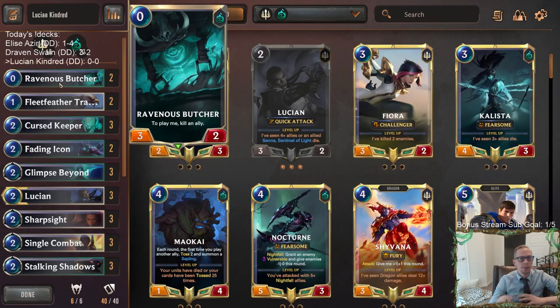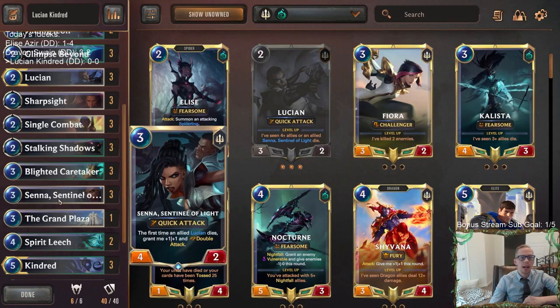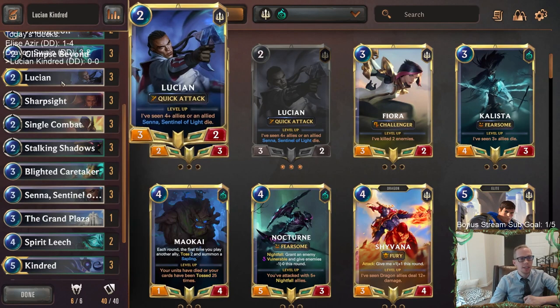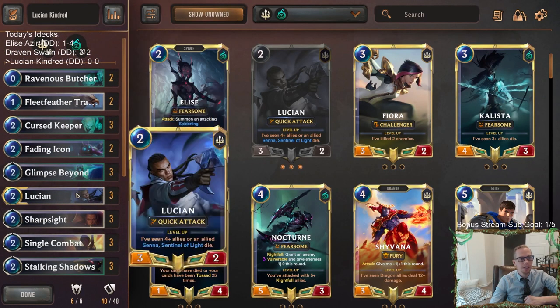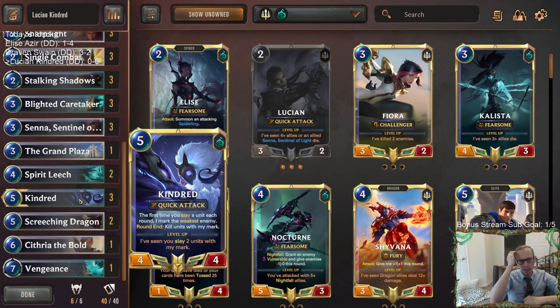Cards like Single Combat let us strike and have our own allies die. Spirit Leech kills our own allies, and Ravenous Butcher is another great card for that. It won't be too difficult to level up Lucian. We can use Senna in single combat to kill something big and have her die to level Lucian, or sacrifice her to Ravenous Butcher.